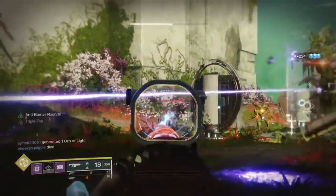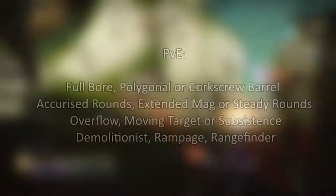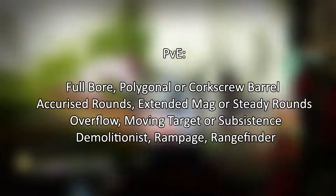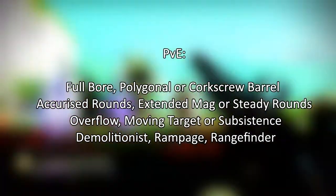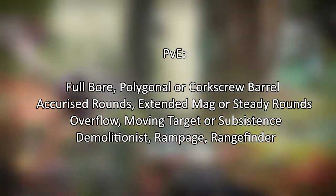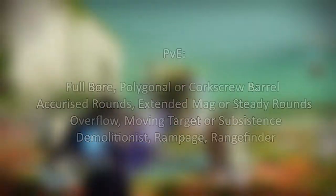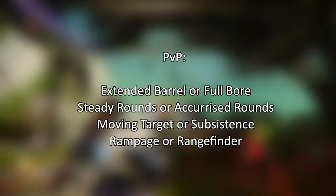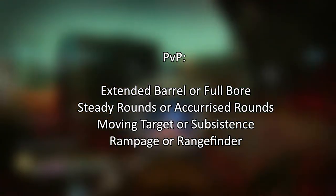For god rolls, here's what to look for. For PvE: Fluted Barrel, Polygonal Rifling, or Corkscrew Rifling for the barrel; Appended Mag, Extended Mag, or Steady Rounds for the magazine; Overflow, Moving Target, or Subsistence for the first perk column; and Demolitionist, Rampage, or Rangefinder for the second. For PvP: Extended Barrel or Fluted Barrel; Steady Rounds or Appended Mag; Moving Target or Subsistence in column one; and Rampage or Rangefinder in column two.